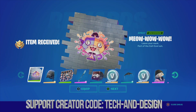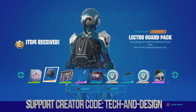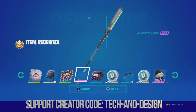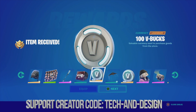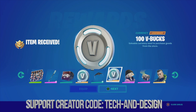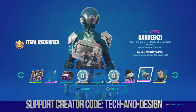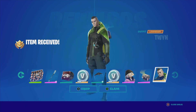Let's take a look at this awesome spray — we'll equip it. Then we have this back bling, this loading screen, this harvesting tool, the music pack, and we'll claim the V-Bucks. Then there's the glider, more V-Bucks, a style, this back bling, and the skin.